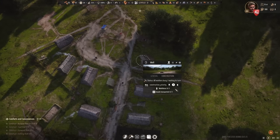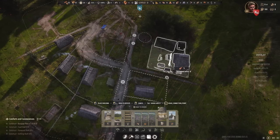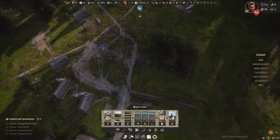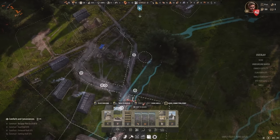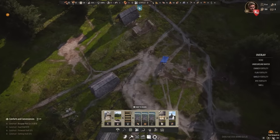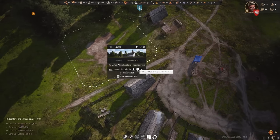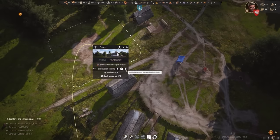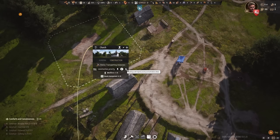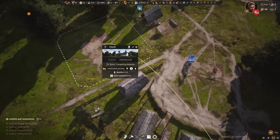Let's place the church centrally with a road connection. I'll probably also add the tavern nearby as it doesn't require much space. There's also a well to consider. I'm experimenting with build priorities — I'm trying level two for the church as the highest priority while the well takes level one. Let's just see what gets built first.